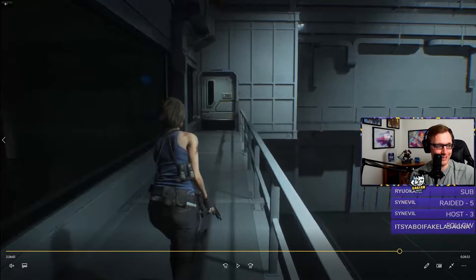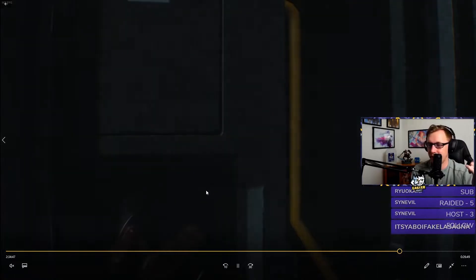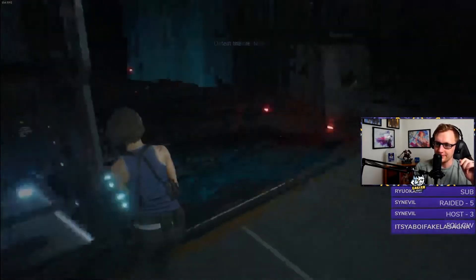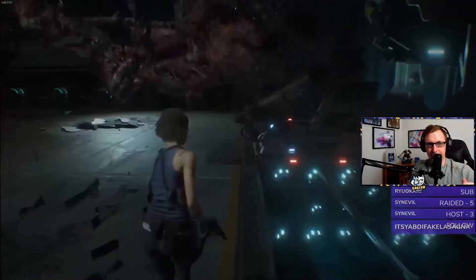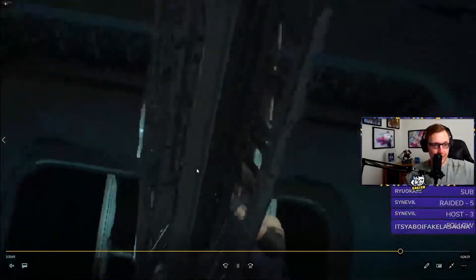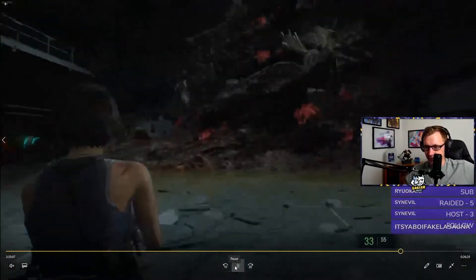Starting off the fight are the basics: you're going to turn right around behind you, start the railgun thing, grab the handgun ammo, walk back to the railgun, and shoot Nemesis in the face for the first time. That's the easy part — you're going to get sick of this sequence, you're going to see it a lot.